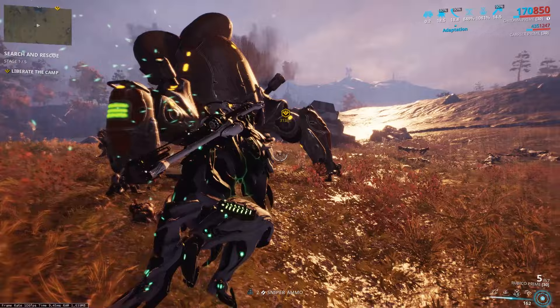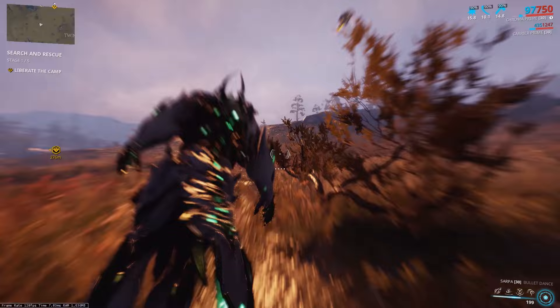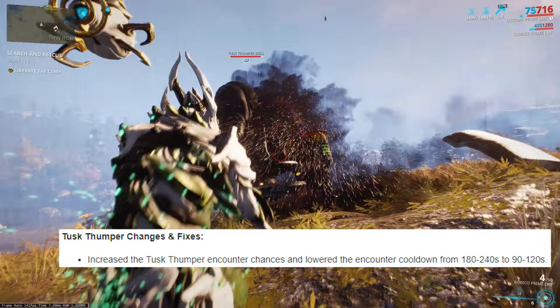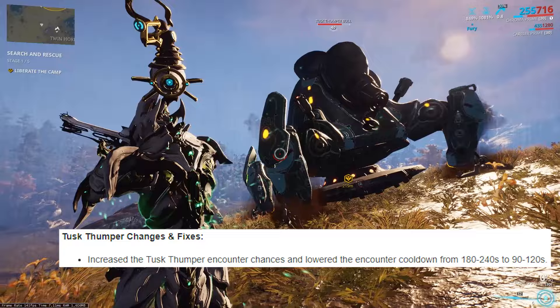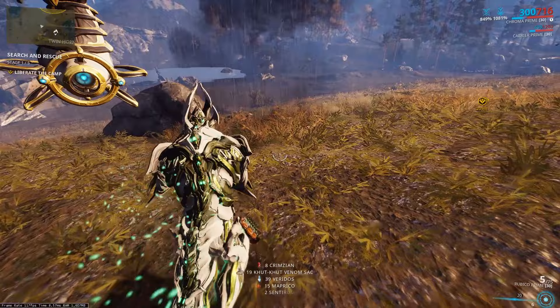That's really it in terms of killing them. With this build, they take out a Thumper in maybe 20-30 seconds, which is pretty fast. If you don't have an optimized setup, it could take a lot longer, especially if you're getting hit by all the knockdowns. The hardest part I've found is actually finding the Thumpers. With the most recent patch, they lowered the cooldown of the Thumper spawns, so now there's a window of about 90 seconds to two minutes where you'll need to wait before spawning another Thumper. I found this could take even longer when playing solo, and sometimes the Thumpers don't spawn immediately at the two-minute mark, but other times I'll get a spawn within like 90 seconds.